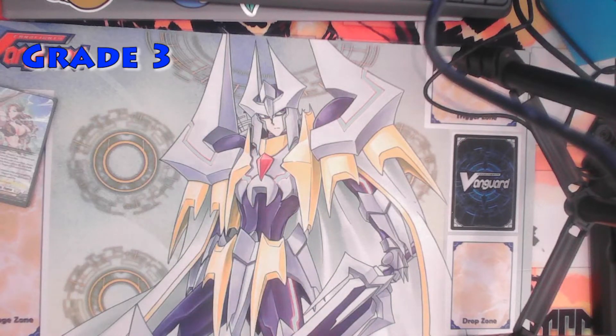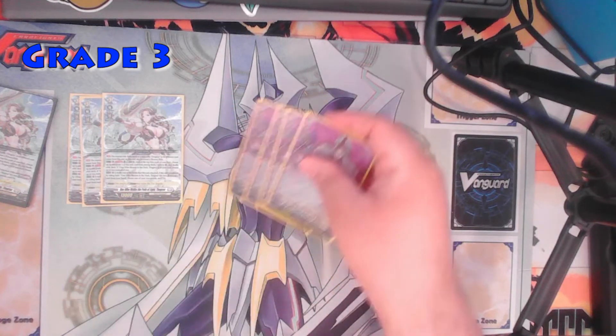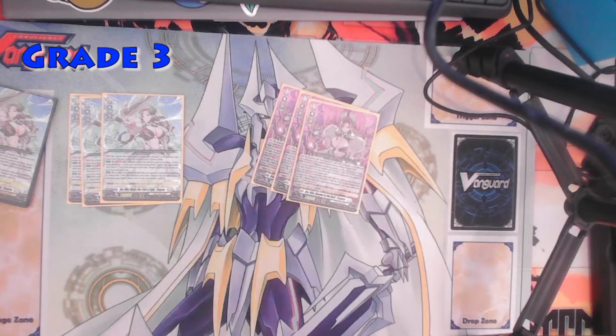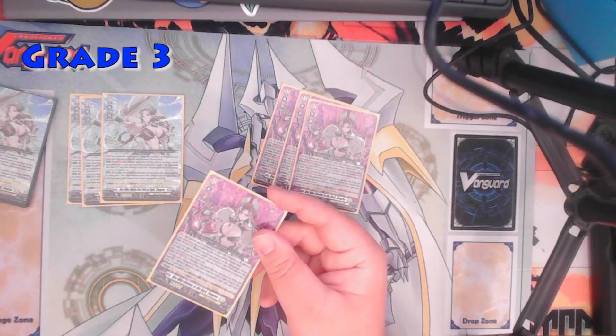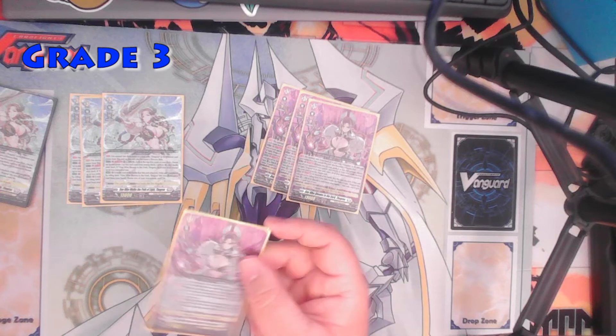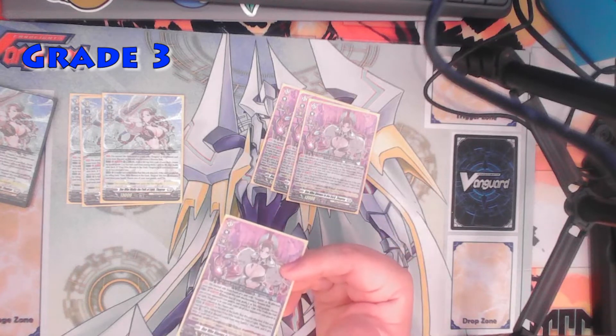With the grade 3s, there's not many. I have the remaining 3 light Thagrias and 4 copies of the dark Thagria. The dark one's first ability: if you ride on top of the light one, it counts as a persona ride. Once per turn, you can retire 2 grade 2 or less rearguards, choose one of your opponent's rearguards, and retire it. If the light Thagria is in your soul, retire all of your opponent's rearguards in the same column as the chosen unit.